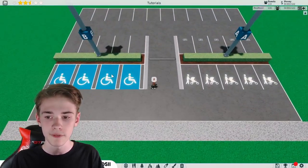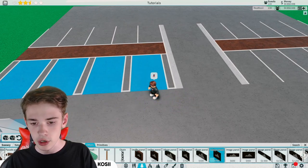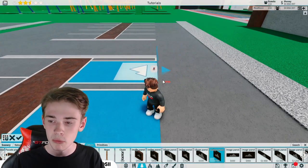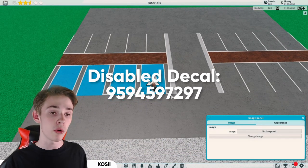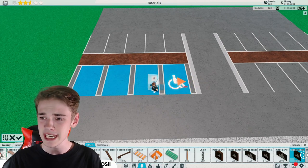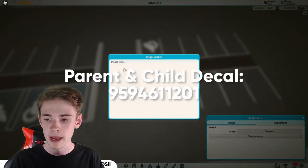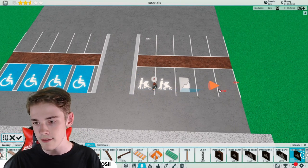Let's get on to our decals for the disabled spots, the parent and child spots, and the staff only spots. We're grabbing an image panel, going into precision build mode, and on quarter snapping bringing it into the middle, rotating it all the way round, then bringing it down on no snapping until it just shows through. Turn the transparency on and put the ID in — it will be up on screen and linked in a Google Doc in the description. We can place this on every single parking space. For the other spot types it's the same thing in the same positions — we just need to put the right IDs in for the parent and child spot and the staff only one. Then we copy these over to every single spot.